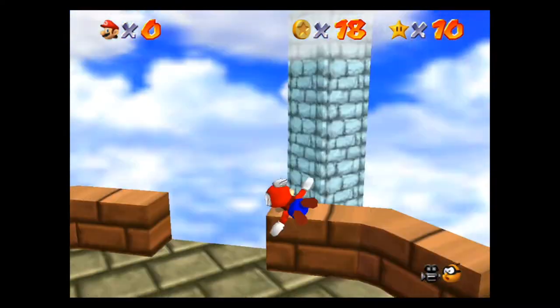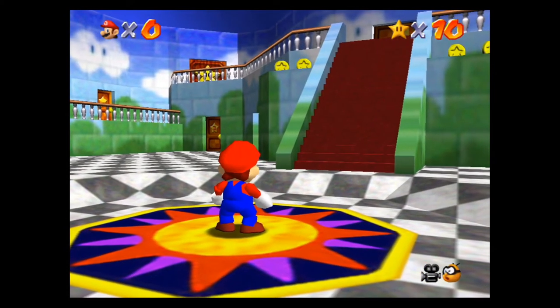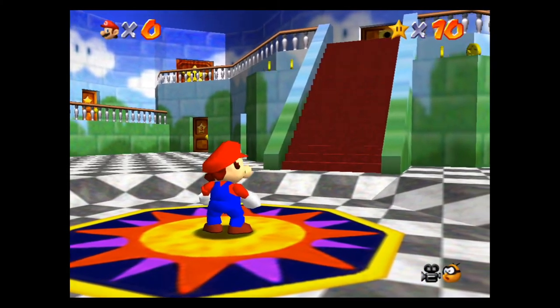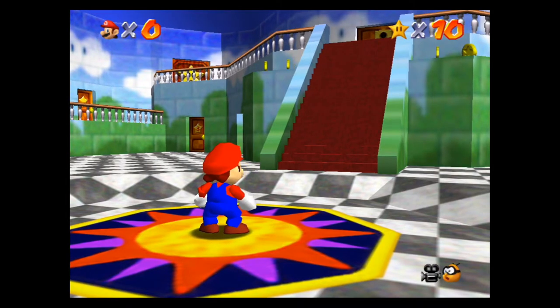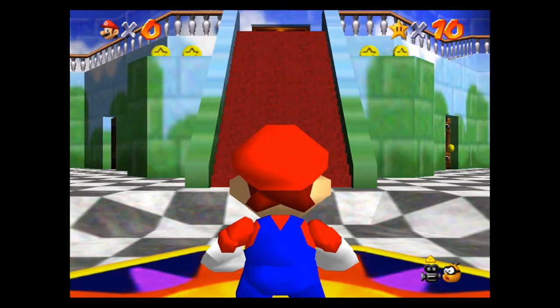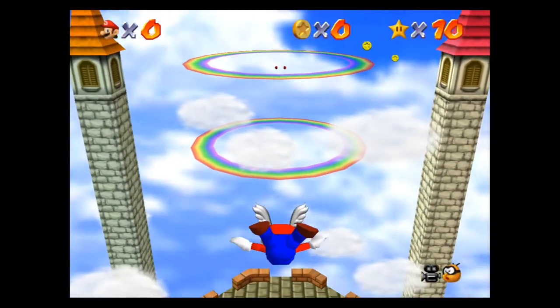When you jump you will get yourself the wing cap. Jumping three times will make Mario fly and glide in the air. I'm just gonna sail down and fly all the way down to show you guys that when you actually fly down it sends you right back into the main lobby of the princess castle.